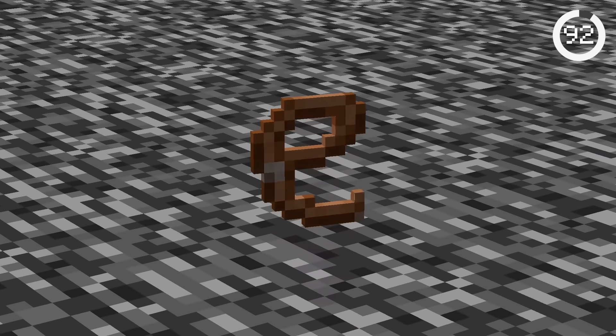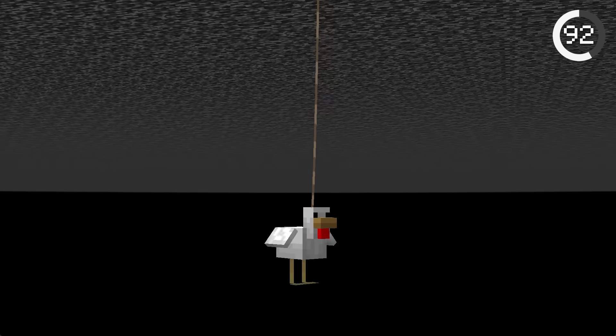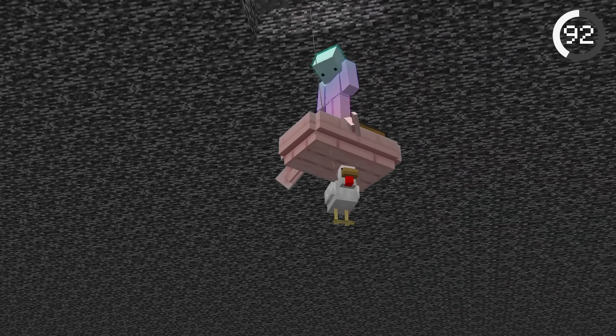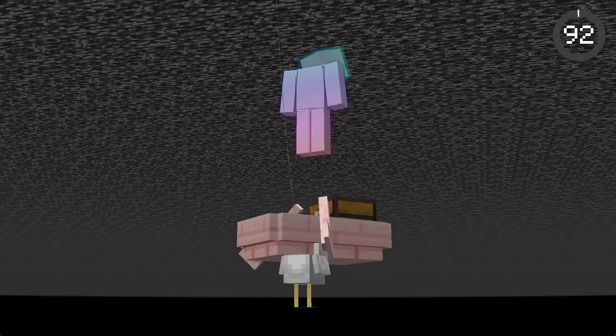With just a chicken, lead, and boat, you can create a void base. All you have to do is attach the chicken to a fence, then ride the boat on top. This works because boats are able to land on top of entities. You can also put boat chests to make the most secret base ever.